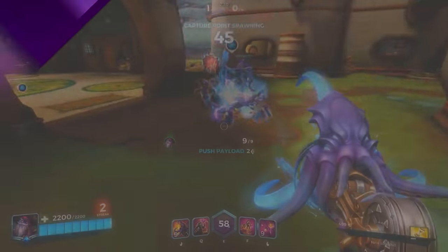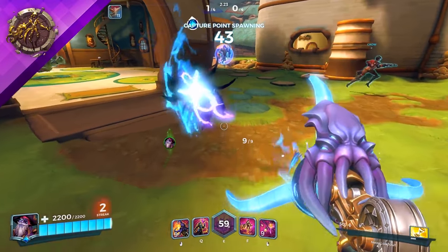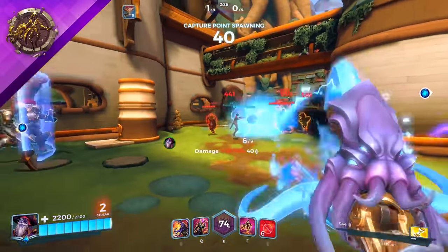Freebooter — allies may now pass through your Shortcut. If you can properly coordinate with your team, Freebooter is the talent for you.